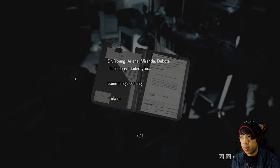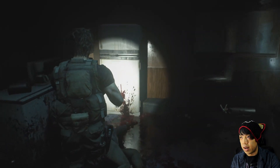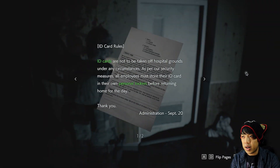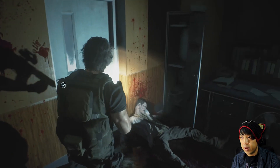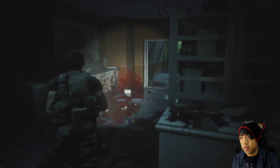Pretty dark story, huh? Well, they're gonna have to agree with what Nikolai said then — only care for yourself. Memos from administration: ID cards are not to be taken off hospital grounds under any circumstances. All employees must store their ID card in their own personal lockers before returning home. The key to the locker room has gone missing — the last person to have it may have dropped it somewhere in the courtyard. A spare key is here in the office. So we have to go look for that in the courtyard — that's where the supply case is, right?